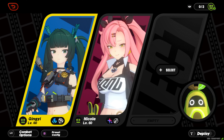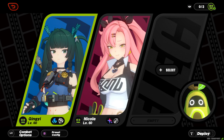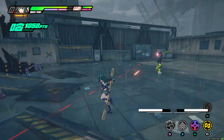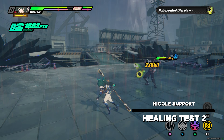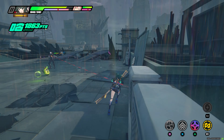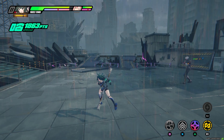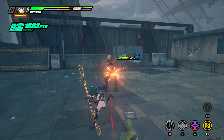Now we're going to test the same thing but this time with a support unit — Nicole in the squad — just to see the difference in healing. Avocabu is about to throw me a power-up. Right now I have 10,446 HP, and when I grab the power-up I have 11,322 HP.